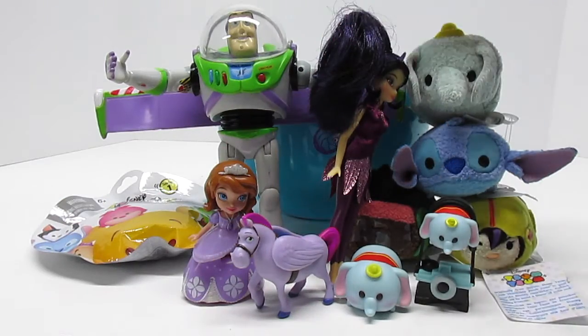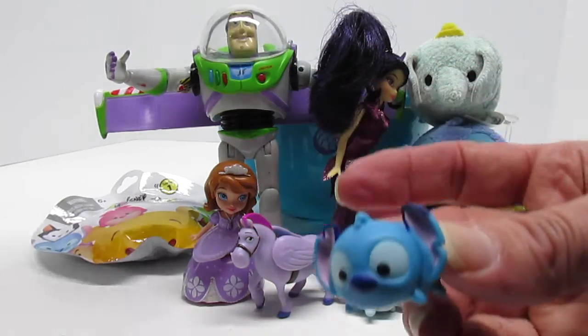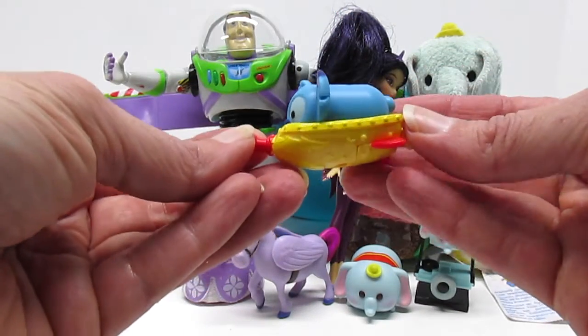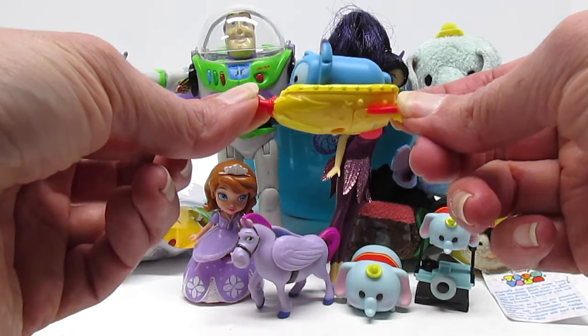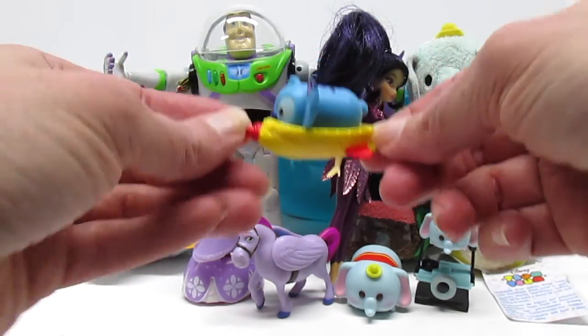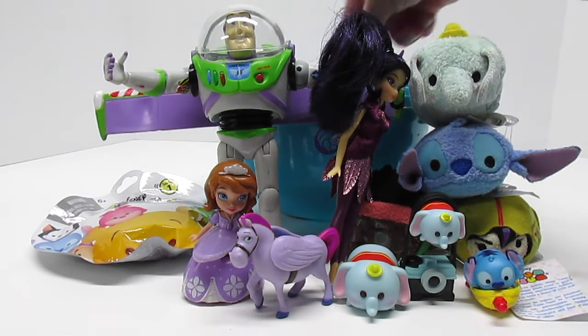Do we have more Tsum Tsums in there? Stitch! Stitch can fly. I talked about his spaceship and look, I see it — it's right there. That's a Disney Tsum Tsum stackable. Stitch with his spaceship. Can you stand the cuteness?